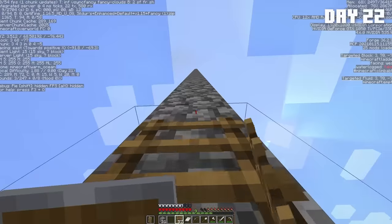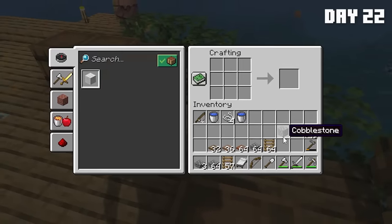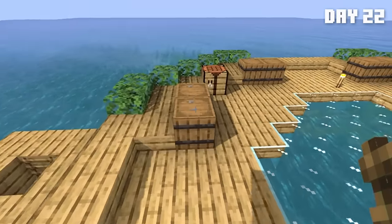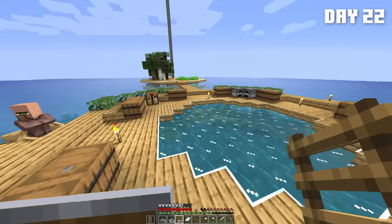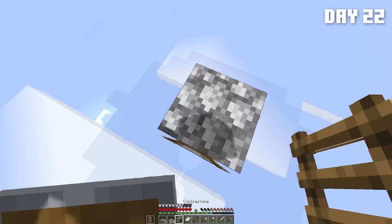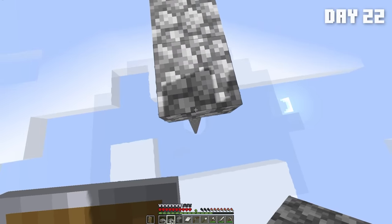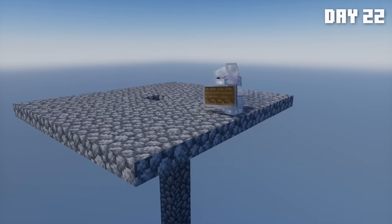Ladder time. Actually, I want to get all the slabs I'm going to need. Is this literally all the cobblestone I have? I'm definitely not going to finish this if that's all the cobblestone I have — I guess I used most of it making that tower. Let's get to building. Then I began adding in the ladders all the way up to the top of the tower. Now build a little platform out — probably a little too big, I didn't really need to make it this big.